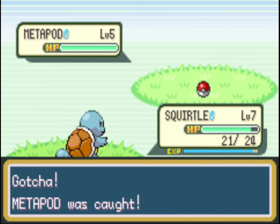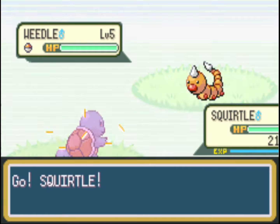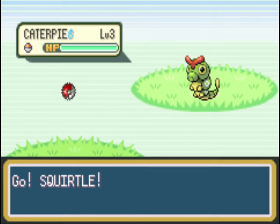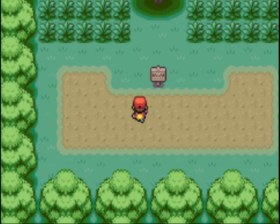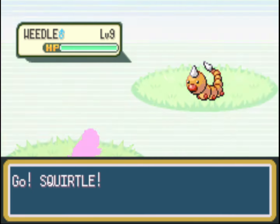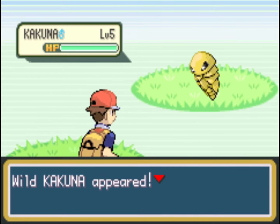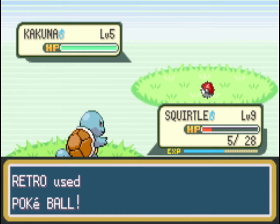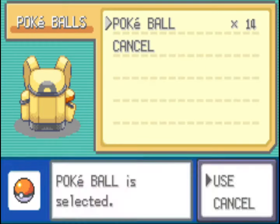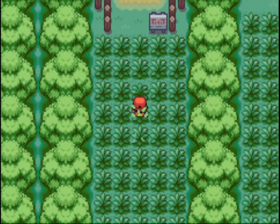I'm actually catching a Metapod here at a slightly higher level — you could have evolved the Caterpie into one or just catch the Metapod. There's a compulsory trainer to fight, and I picked up an invisible potion just in front of them — always good to grab. Moving on out of Viridian Forest, we'll catch a Kakuna on the way — that'll add to our Pokédex a little bit. We'll also grab a Pikachu — it has a pretty low chance of spawning but you definitely can get one.